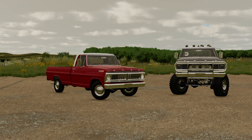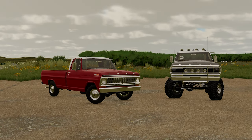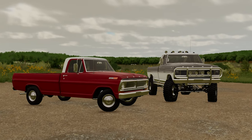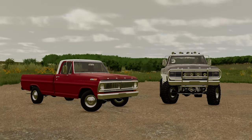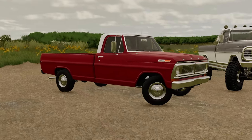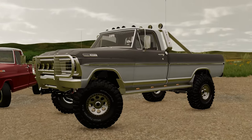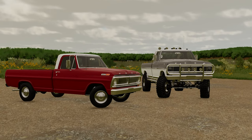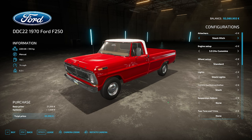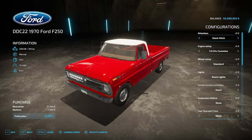Last but by no means least we have the 1970 F250 Ford from Diesel Division Customs and Expendable Modding. The reason I've got two of them here is to show you how radically you can customize this — it's exactly the same mod but you can make it look incredibly different. You've got your old traditional farm truck on one side, and this super customized version with the raised suspension and large wheels on the other. It was one of the stars of my Surviving Wyoming series. In the store: 310 horsepower, 74 mph with a 5.9 liter engine.